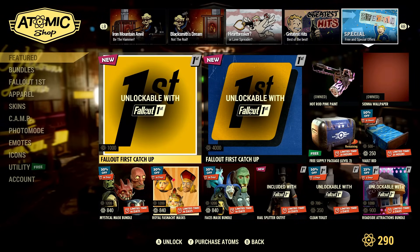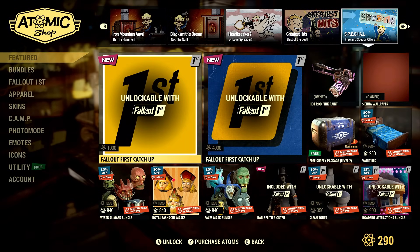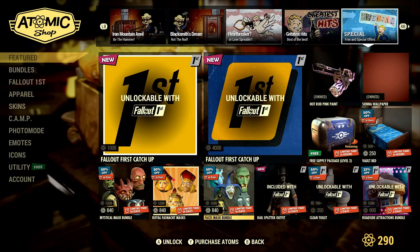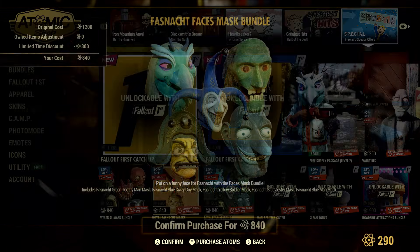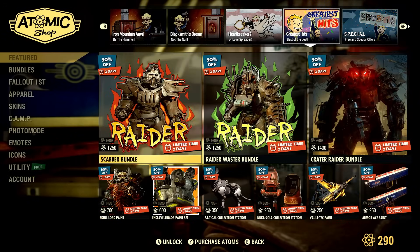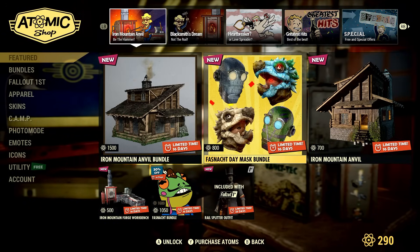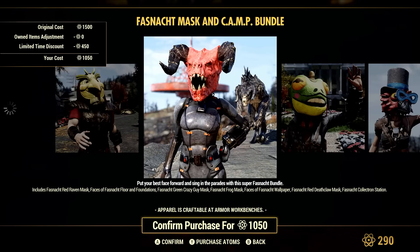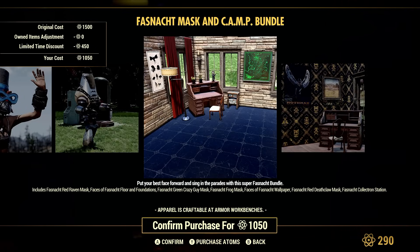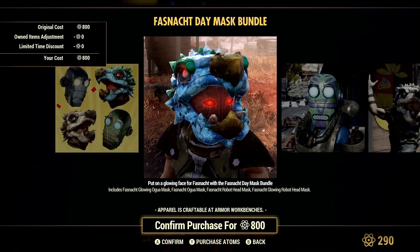There are tons of other stuff as well. Just in case you missed it, make sure you go in and claim your new Fallout First item if you have that. Take a look at all the old masks, and make sure you check out the other mask as well — this one right here. This is the one that comes with the Fajnacht Collectron, and then of course the new ones here too.